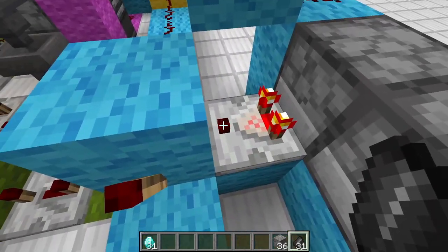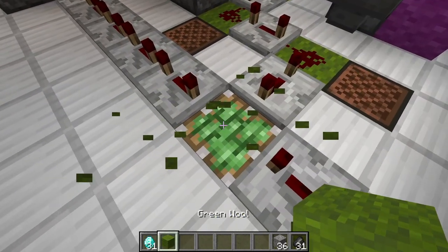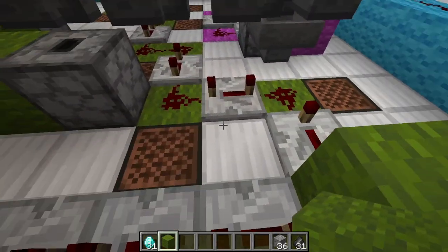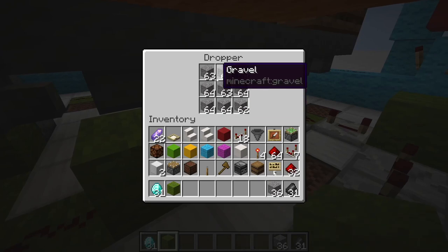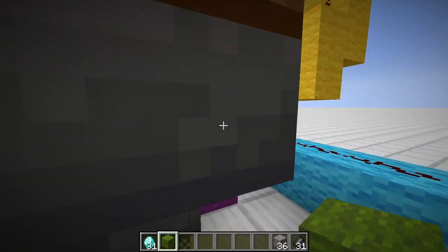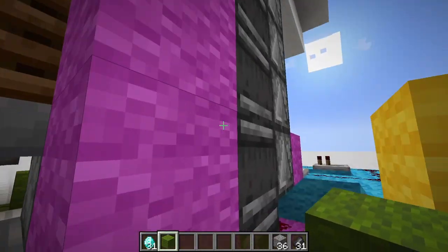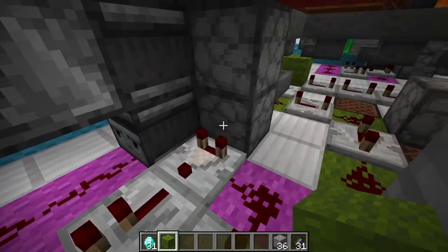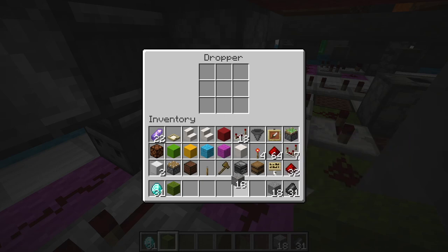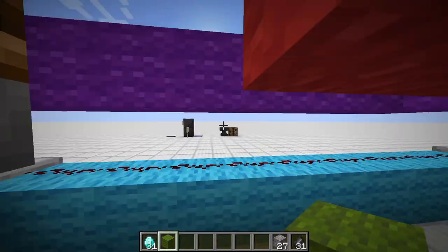After we depower that comparator, this torch will be on. It will then shortly trigger this sticky piston here in the floor and make the sound we heard. After a certain amount of time, we fire the gravel droppers here in the floor, and they transfer via these hoppers the gravel into the dropper at the bottom. We have a clock here — if there's something in this dropper, it will dispense them all up to the surface. That's how we get our items up there.